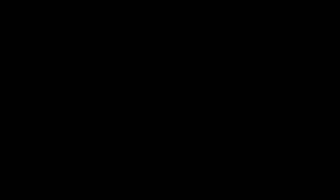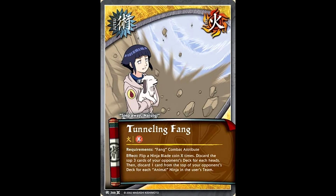Now, believe it or not, despite the fact that we're done looking at Uchiha cards, we still have quite a lot to look at in Fire. Fire was starting to experiment further with the concept of animals milling cards from your opponent's deck. Not only did the animals get better, but the entire mill strategy got better as well. Most of the new strategy revolved around Tunneling Fang.